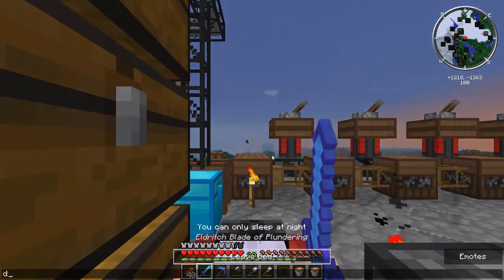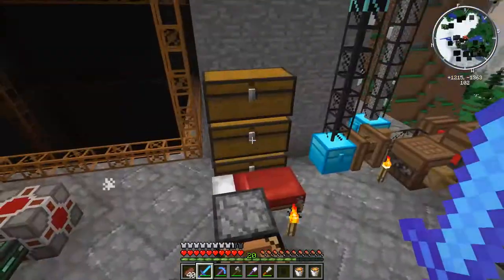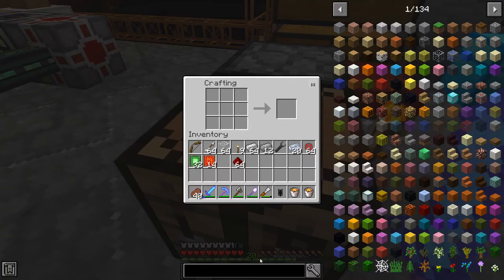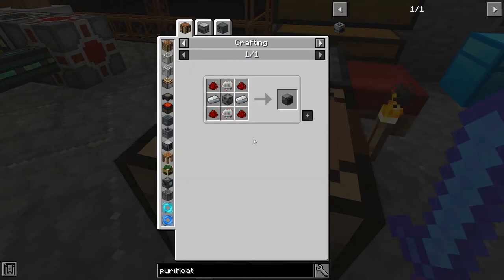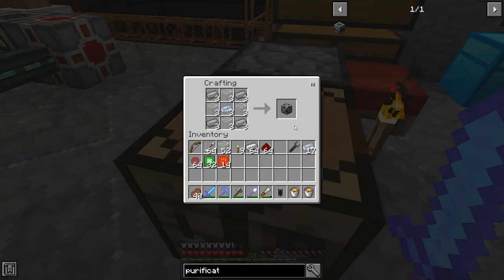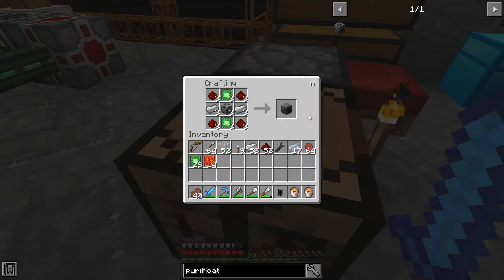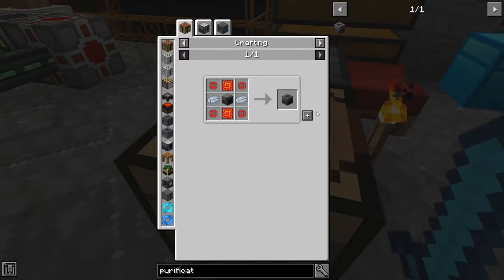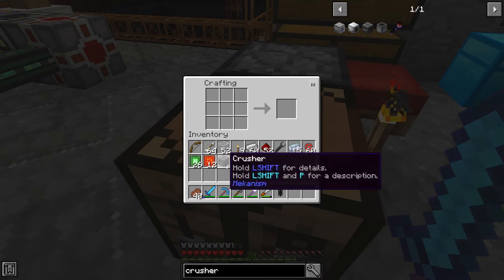I've collected up all the resources. For the purification chamber we first need an enrichment chamber which means we need a steel casing - we can get three of them, which is how many we need. We also need one for the crusher, and two enrichment chambers total. Then the purification chamber and the crusher - yes, we have everything and stuff to spare.